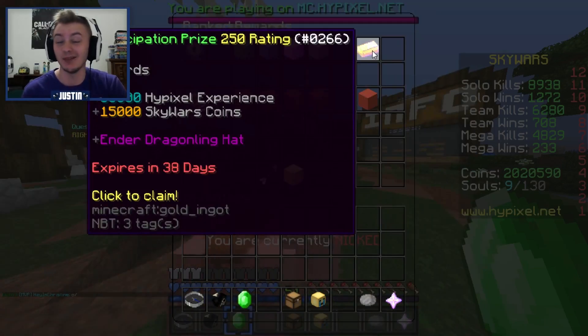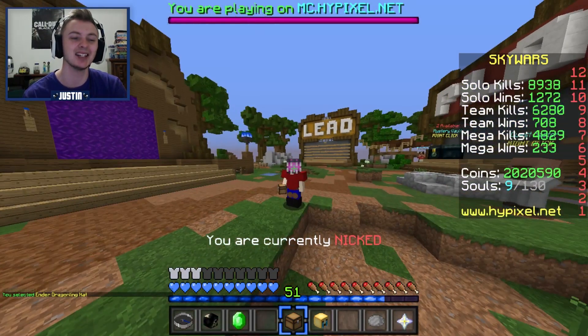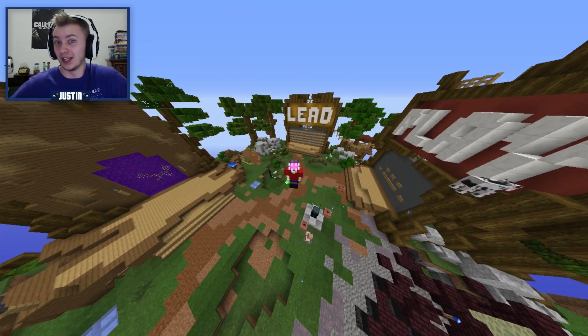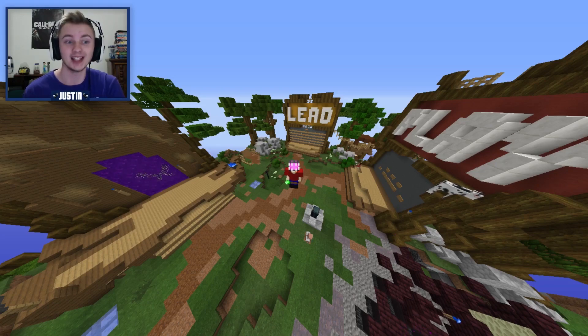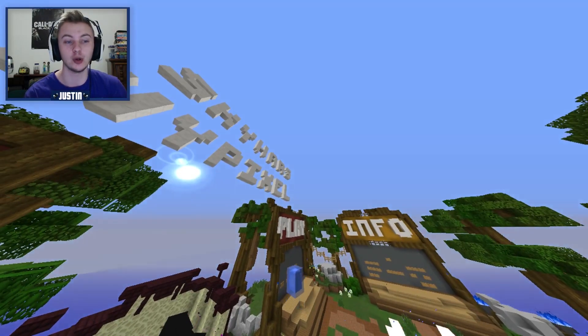First things first, if you guys played even one game of ranked last season, last month, then you should have the participation prize, which gives you 35,000 Hypixel Experience, 15,000 Skywars Coins, and an Ender Dragonling hat. It's on the very last page — select it and let's see what it looks like. I think the hat's pretty solid. Anyone who plays Ranked will get this hat via that participation prize, so it shouldn't be insane, but I think it's cool for what it is.